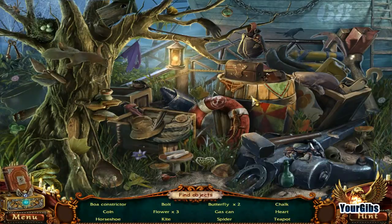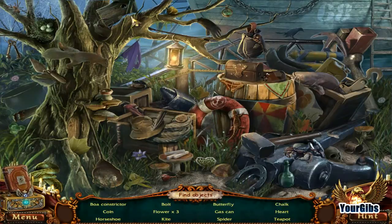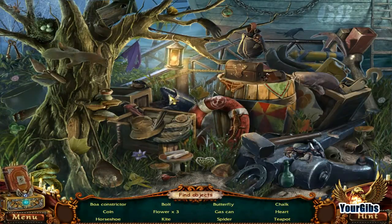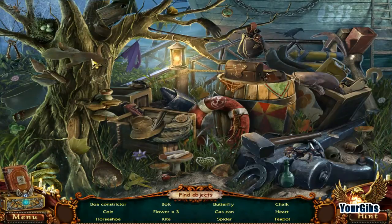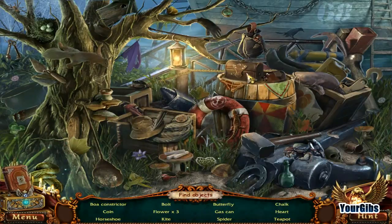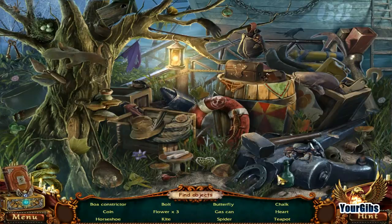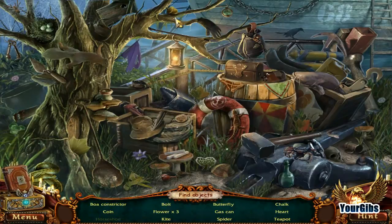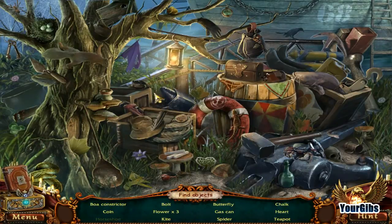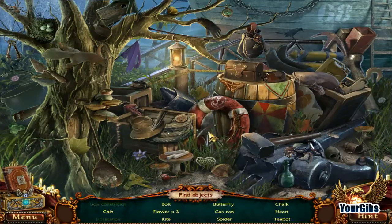What do we have? A butterfly gas can — that's going to be handy. A coin and a horseshoe. A spider and a heart and it's a pot. Ooh, crowbar. No need for crowbar, makes me sad. A boa constrictor — I don't think I'd want to be digging through all this if I knew there was a boa constrictor in here. No thank you. Chalk, heart, teapot.